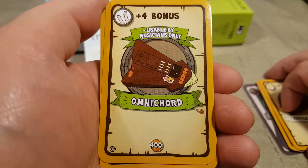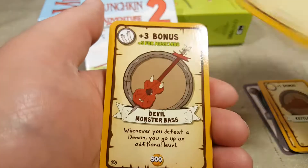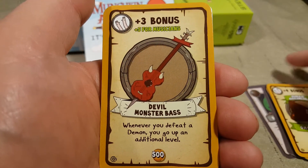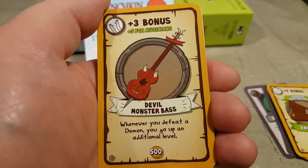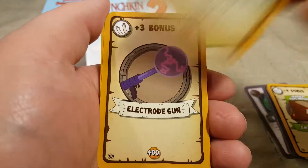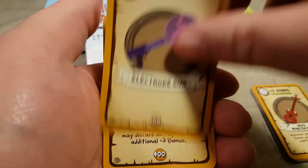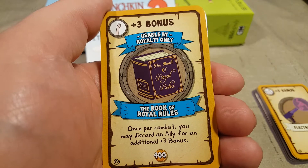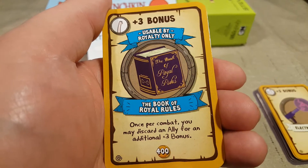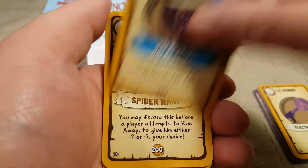Plus four bonus omnicord — usable by musicians only. Plus three bonus, plus five for musicians — the devil monster base. When you defeat a demon, you go up an additional level. Plus three bonus electrode gun. Plus three bonus, usable by royalty only — the book of royal rules: once per combat, you may discard an ally for an additional plus three bonus.